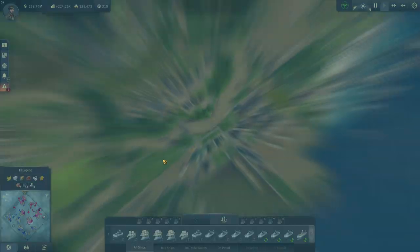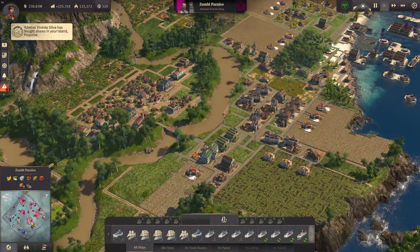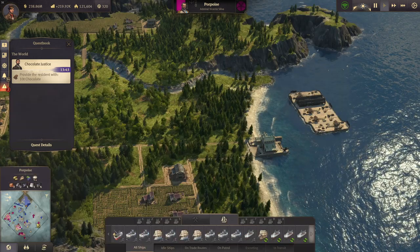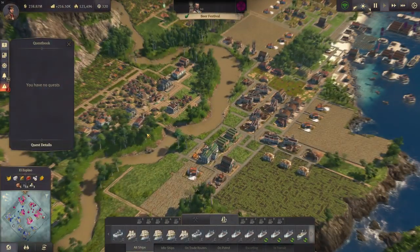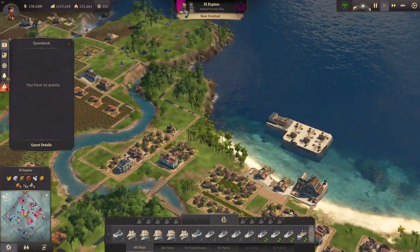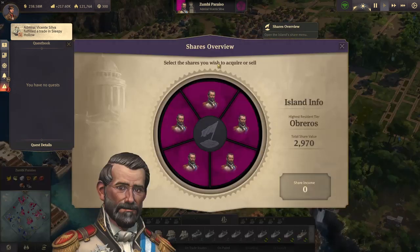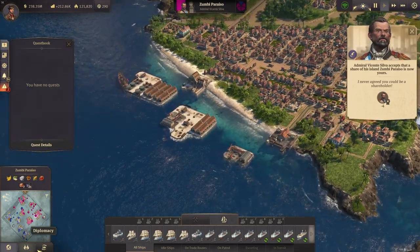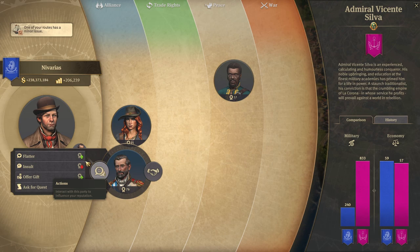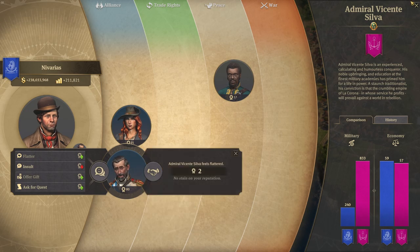We're purchasing those shares from now on, and in the new world we also want to take something from him — he's actually the strongest there so we need to be careful. He bought his share back quickly, but we want to continue purchasing. We're getting on worse terms with him; we're still at 76 diplomacy. Let's give him some money so he's at 80 again — we still have an alliance, but he's going to declare war soon.